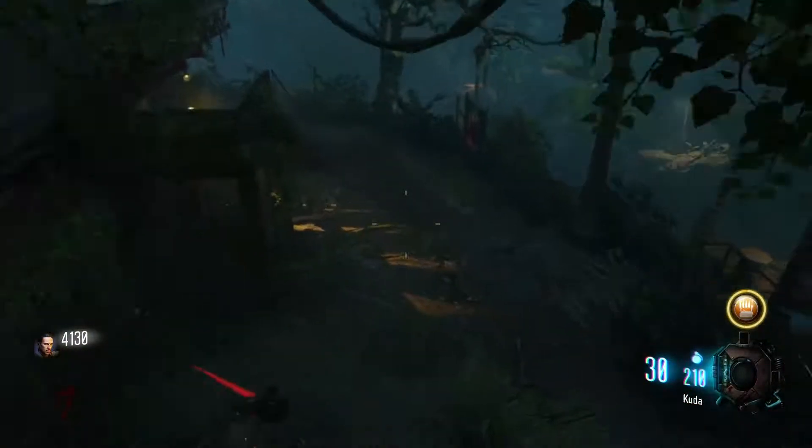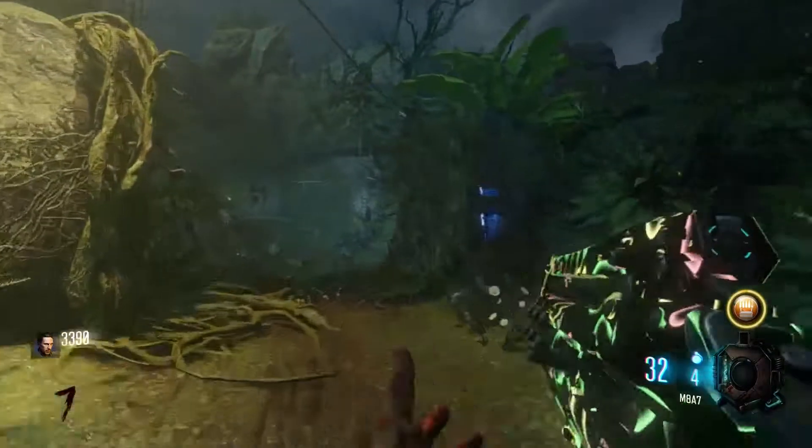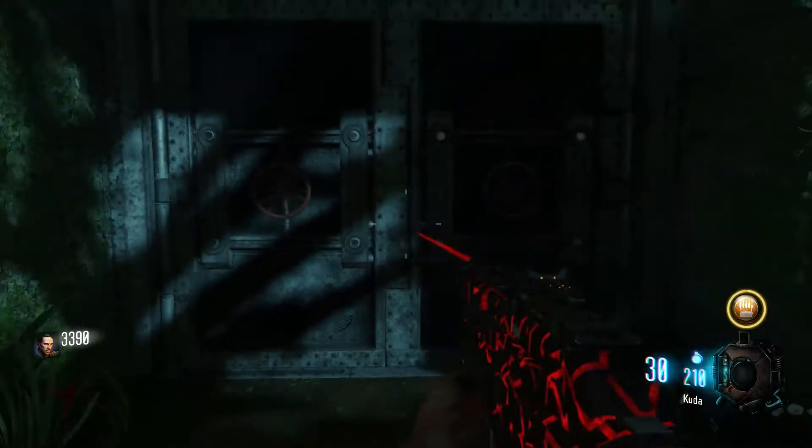Once you activate both buildings, you will be able to open up the bunker. You have to make sure that you do this pretty quick, otherwise the bunker lights — one of them or both of them — will go off, and you can't get in unless both of them are on. So once they're both on, you open up the bunker.